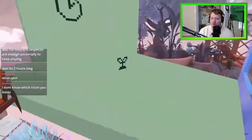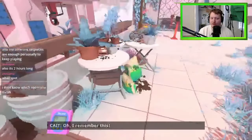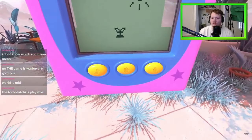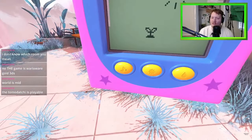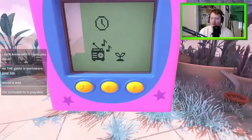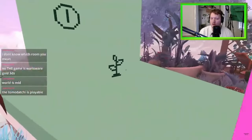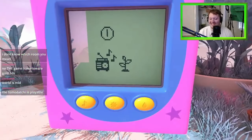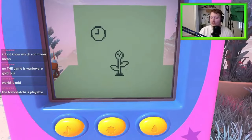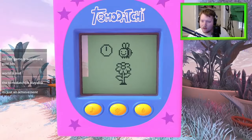Tomodachi is playable in the form of nurturing a plant. You can play music, water it, and add sunshine to let it grow. I don't know if there's a specific combination I have to do, or if this is just a mini-game — but it turns out it's a flower that attracts a bee for an achievement.